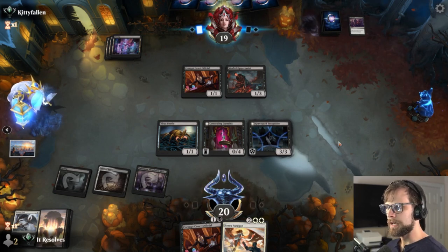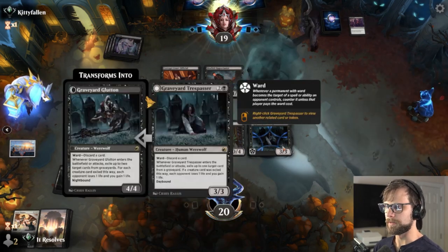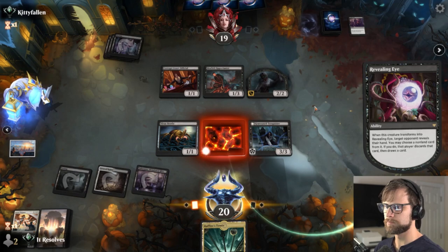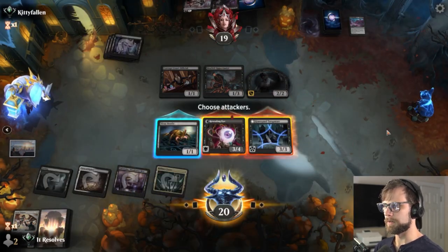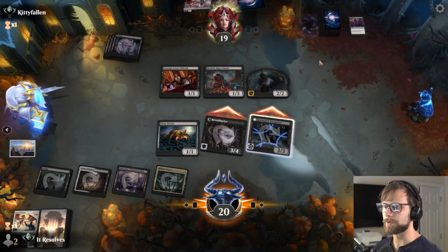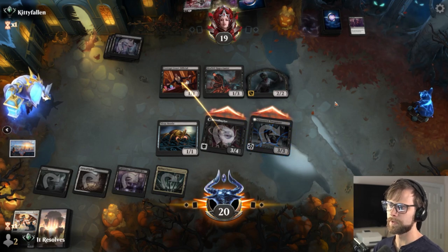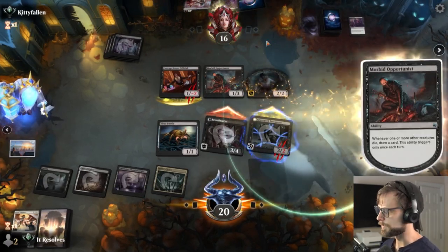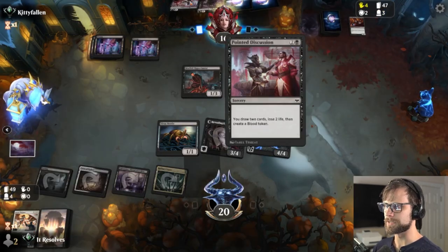Going ahead and killing it — we take a damage of course, but it means they're not drawing a card here which is more than worth it. They're kind of down on resources now. Taking the free block without trading so we don't give them a card — that's probably for the best. Graveyard Trespasser is actually the more beneficial play here. A little worried about the Morbid Opportunist from the perspective of them drawing cards off of it, but the Graveyard Trespasser should give us a bit of a leg up. That flips which is great and it's just difficult for them to deal with.